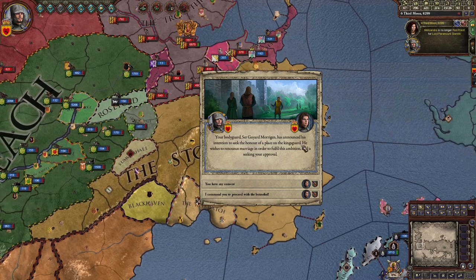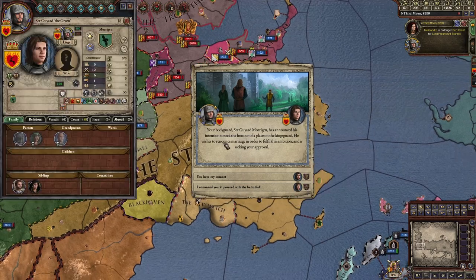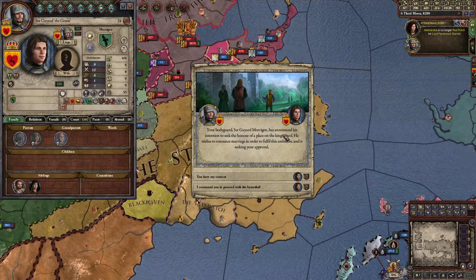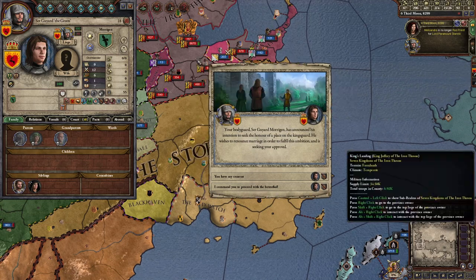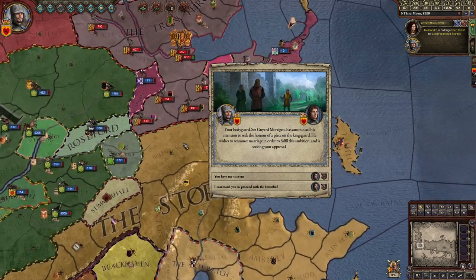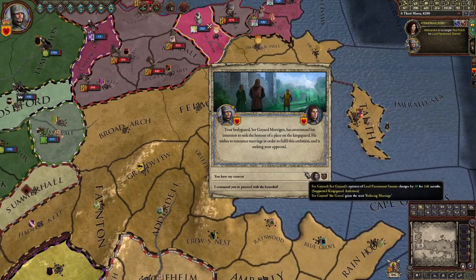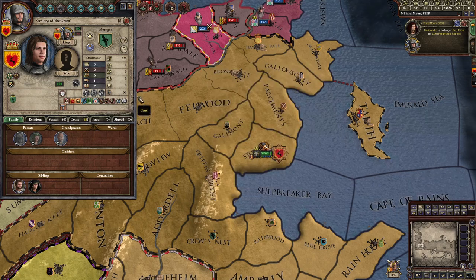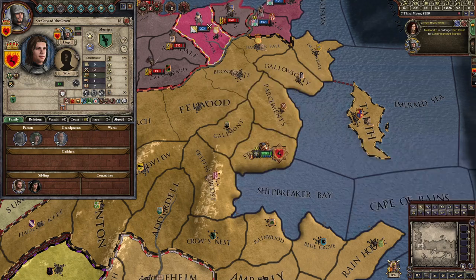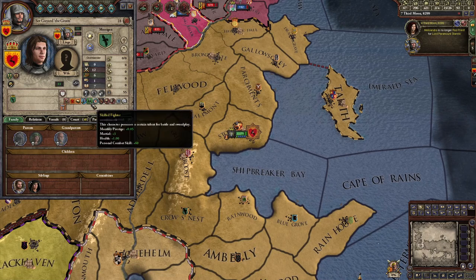This guy says your bodyguard Sir Guyard Morrigen has announced his intention to seek the honor of a place on the King's Guard. In Game of Thrones there's a thing called the King's Guard that you join, but you can't have any kids or a wife. I'm gonna give him my consent — he'll get the 'refusing marriage' trait. I don't mind; he is a good King's Guard.